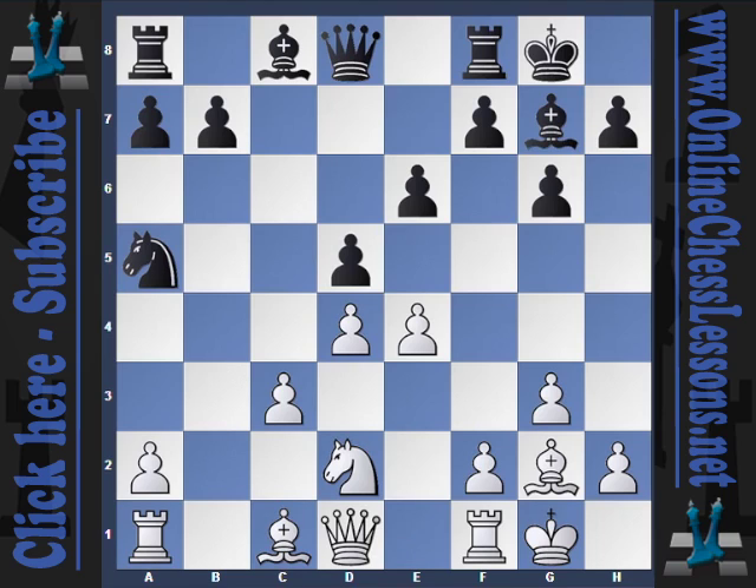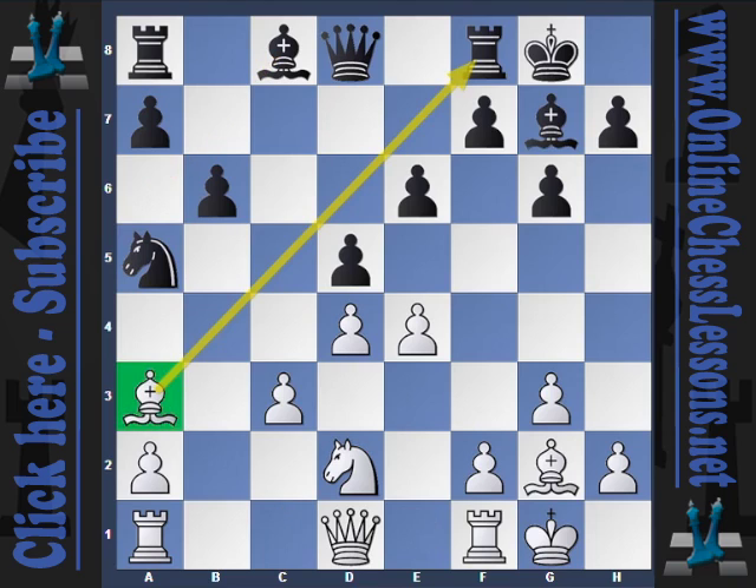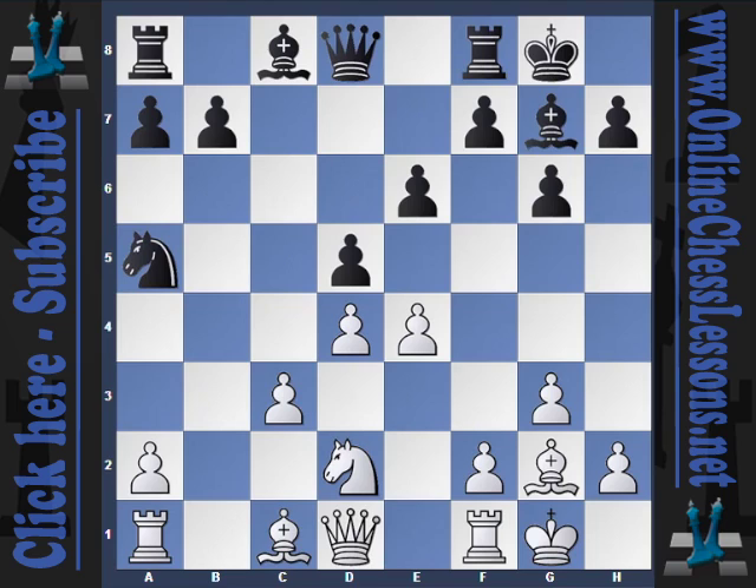Queen goes back to d1, and here black has done quite okay with b6, simply preparing to bring the bishop to a6 — very logical. Three games all ended in draws; white either played rook e1 or bishop to a3. Only three games, not too meaningful, not extremely high-rated players. So this is really the highest-rated encounter from this position.